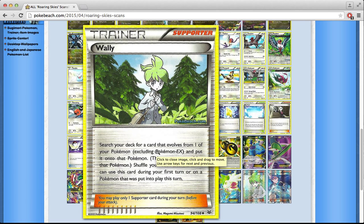There's Wally — a nice Supporter. It's basically Evosoda, but you can use it on the same turn you play the basic Pokémon — that's what makes this card. I can see it as a two-of in decks with evolutions like Aromatisse decks. You can't use it to evolve EX Pokémon though, so no Mega Evolutions with Wally. But maybe this actually makes Stage 2 Pokémon more playable. I'll definitely try it out.